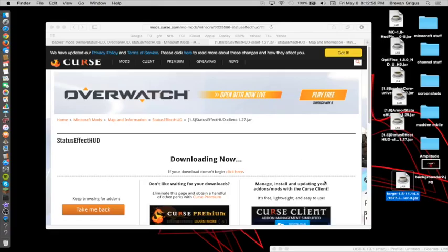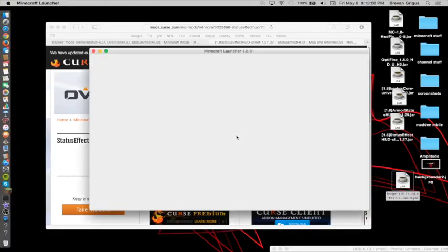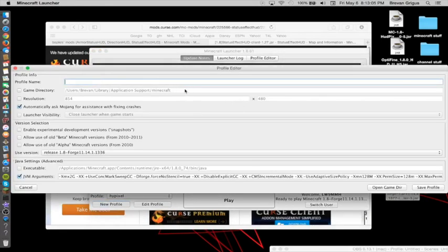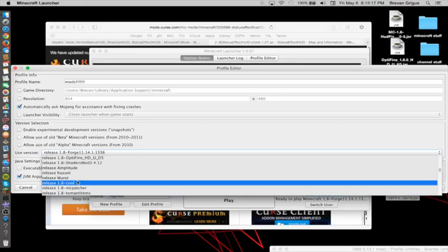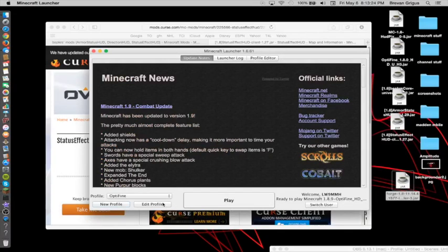And now this is where it gets into the Forge thing. So what you want to do is open up your Minecraft and basically create a new profile. Let's just say 'mods', and you basically just do the regular 1.8 release. Save profile and then you go to your profile — mods, as long as I call it — and then you press play.